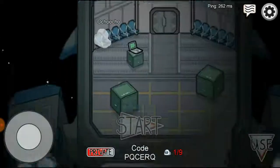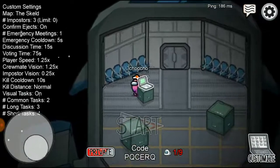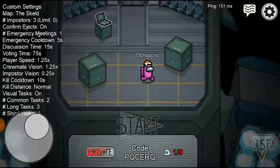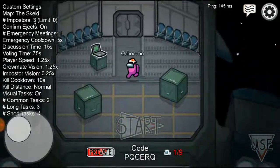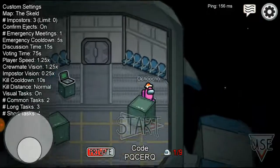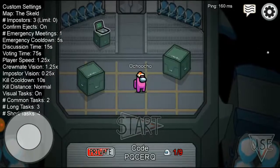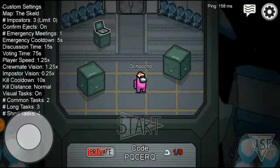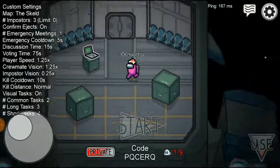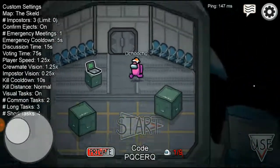Right now the game is set to private, so you have to tell your friends to join with the private code. You can also switch it to public if you want. Your friends can join using the code, and I'll show you how to join a friend's game with the code.